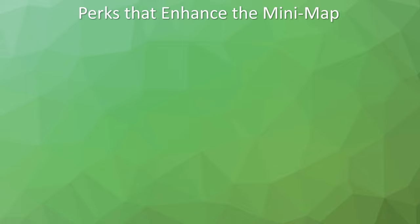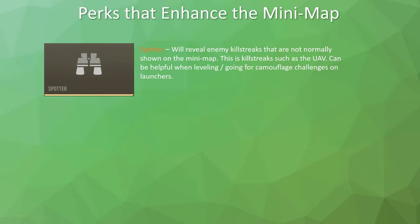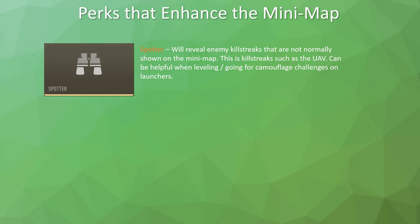Let's talk about perks that enhance the mini-map. The Spotter perk reveals enemy killstreaks not normally shown on the mini-map, such as the UAV — very helpful for camo challenges or leveling up launchers. The Bird's Eye perk increases the mini-map's view distance and, when earned during the match, grants you a local UAV radar sweep visible only to you, replacing red diamonds with red directional arrows like an Advanced UAV. However, Bird's Eye does not counter the ghost perk — only the Advanced UAV does that.